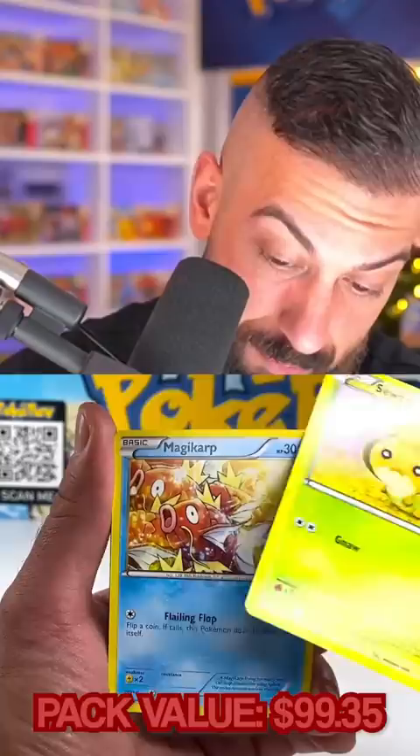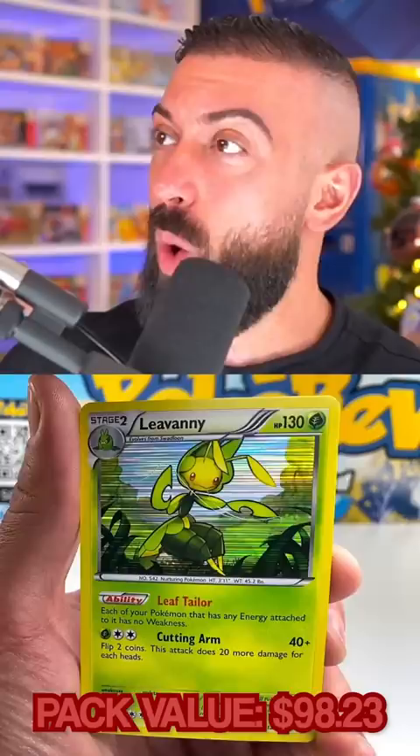We're waiting for those last few slots, and actually out of nowhere, we already got a holo pull. A Leavanny holo is really nice, but can we do better than that throughout the rest of this pack? Yes, we can — the Darkrai EX pull — but it ain't over yet, because we could still do even better than that.